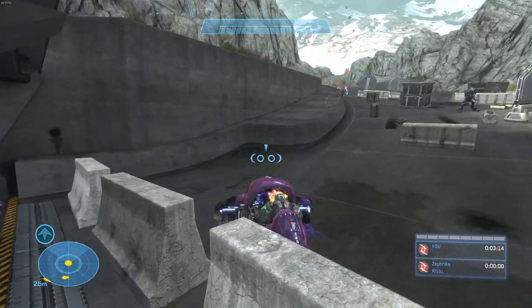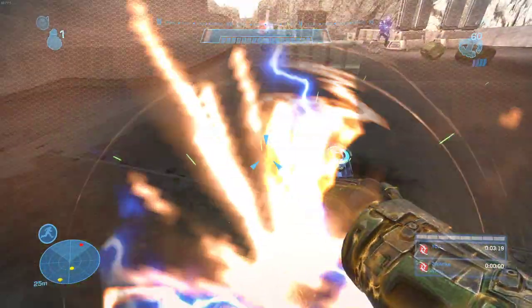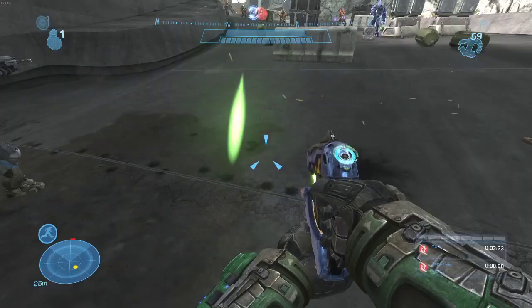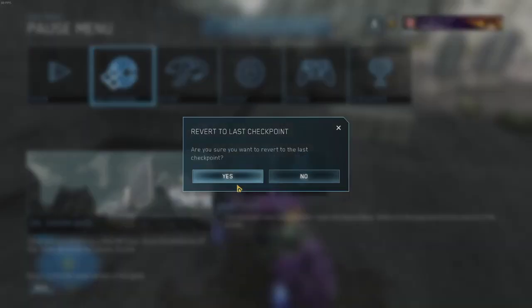Just want to make sure you don't flip your ghost past this line. This line, give or take about an inch — like up here — is the trigger for the hunter area that you would have to beat the timer for. Like that, that's too far.